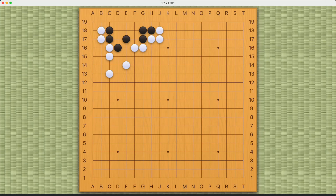Black's objective here is to make a living shape. This is a very complicated problem, so I think it's worth spending at least 15-20 minutes just working through all the possible variations before listening to my explanation. It seems quite simple, and you might be thinking about moves like this.